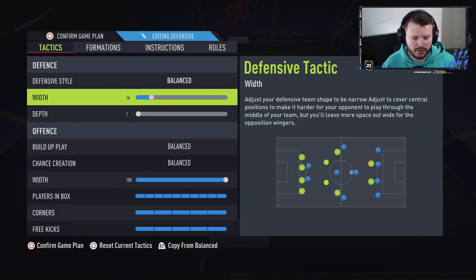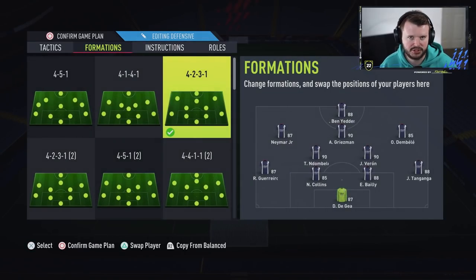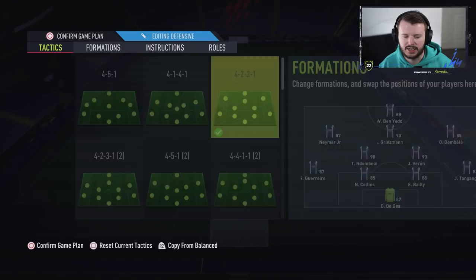For defensive width, I go 30. In the 4-2-3-1, you want your two DMs protecting your centre-backs — I want them no more than three to four yards apart, with the full-backs close at all times. Essentially I'm giving up the wings to the opponent. I won't let them drive the byline or cut in easily. If they do cut in, my DM presses that player instead. A narrow width also brings your attackers back into defence, making almost two banks of four — very difficult to break down.